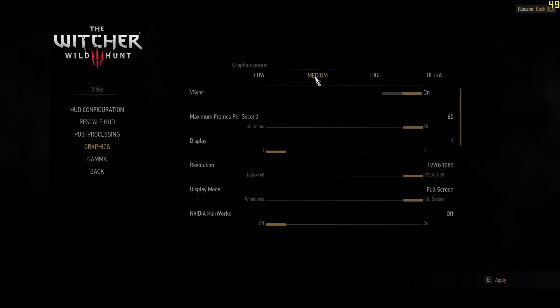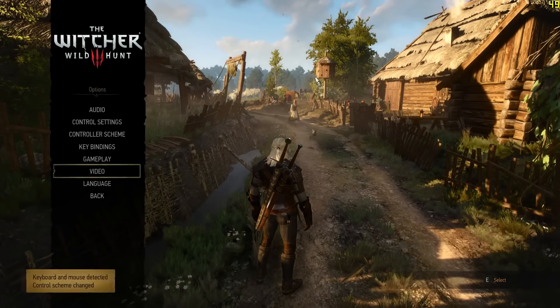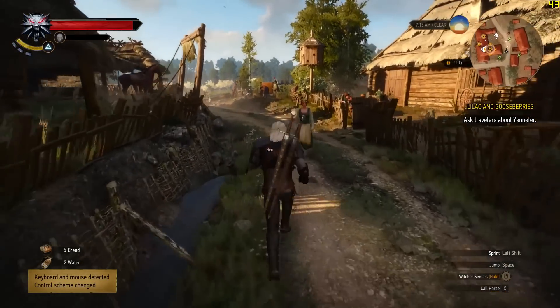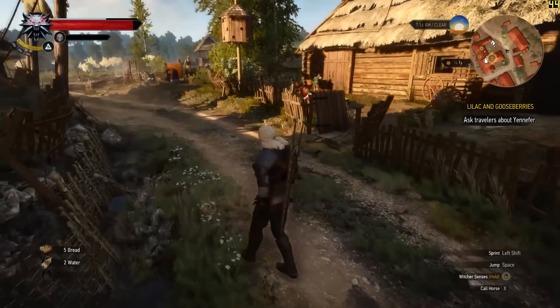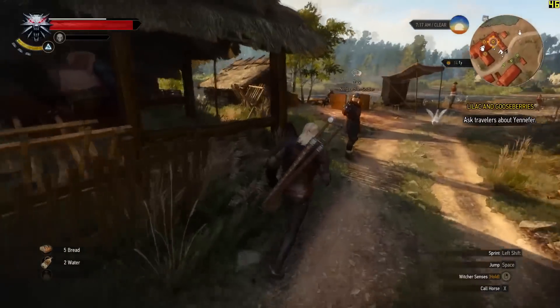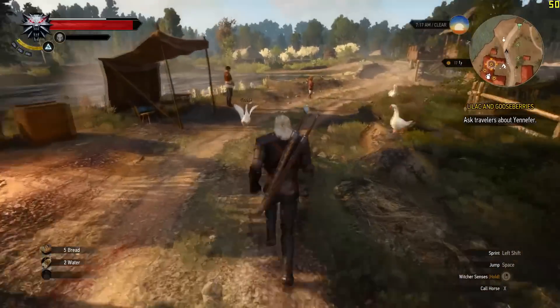On medium I get between 55 to 45 frames per second. It's usually around 50, may jump up to 55, may drop down to 45. It depends if you're in a crowded area or not.